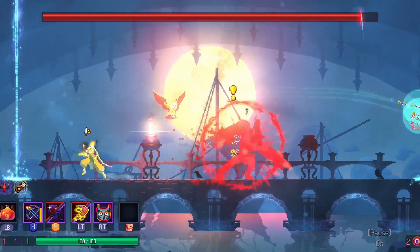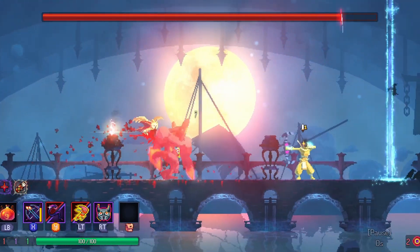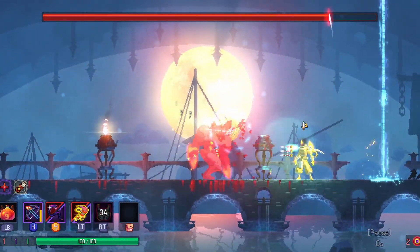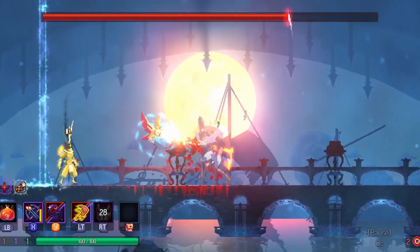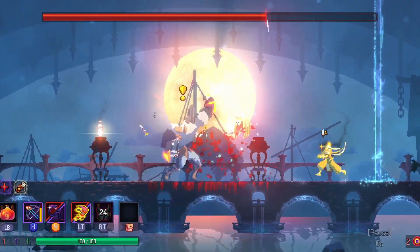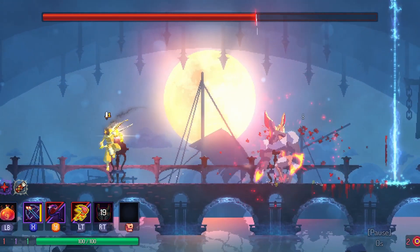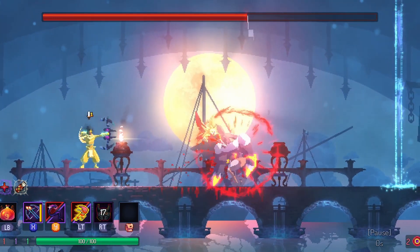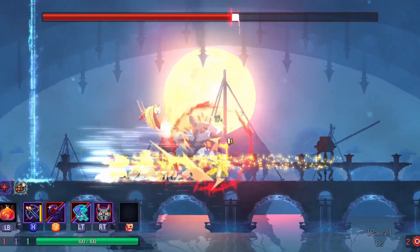As you can see, he doesn't really have any range attacks except for that, which is super easy to just jump over. The reason why we brought the dash ability is so that it's a lot harder to dash through with the normal dash because of how big the radius on his little red thing is, but it's a lot easier to dash through him with this ability, like so.